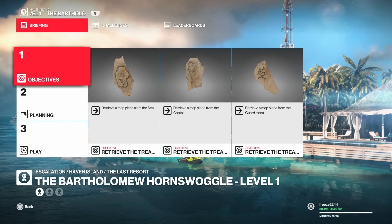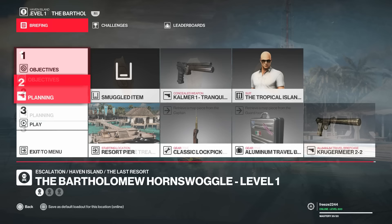What's up guys, my name is Mr. Freeze 2244 and welcome to the Bartholomew Hornswoggle escalation taking place in Haven. It's Haven Island's first escalation and it's pretty all right, not bad. For the first level it's completely different to levels two and three, but for level one we have to retrieve all the pieces of the treasure map.